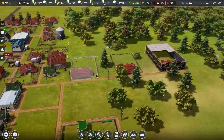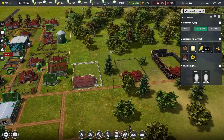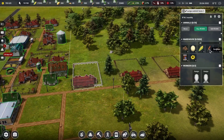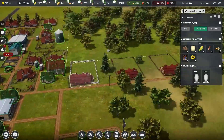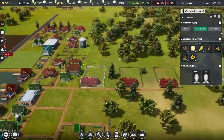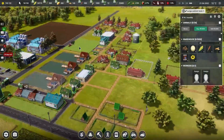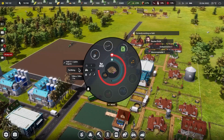Now we have these three ostrich pens up, and they eat corn, sunflowers, and soya. Corn is not a problem, sorghum should be fine too. Soya might be a problem though — we might need to start growing our own soya as well. Summer's in but these fields won't be harvested for a while.